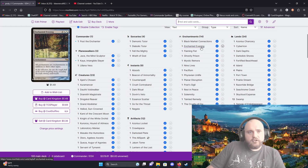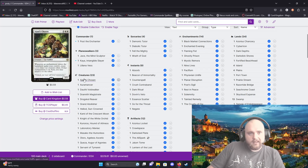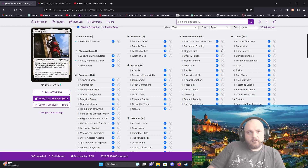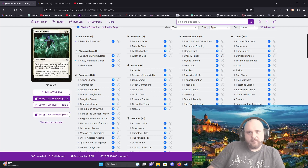Enchanted Evening — all permanents are enchantments in addition to their other types. That goes really well with Ajani's Chosen because you're going to be able to create an infinite amount of cats. Flaming Fist gives Post the Enchanter double strike — it's just a slight added bonus; instead of him hitting for one he'll hit for two.